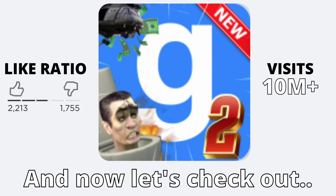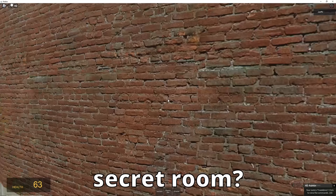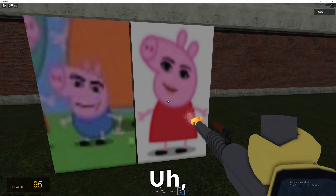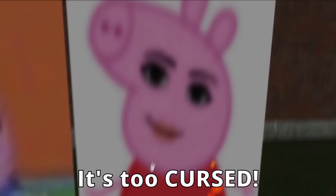And now let's check out Carrie's Mod 2. This looks exactly like Gmod. Does this map have a secret room? Yes — with two cursed pictures of Peppa Pig. No need to thank me guys, it just happens to be the right thing to do. It's not burning — it's too cursed.